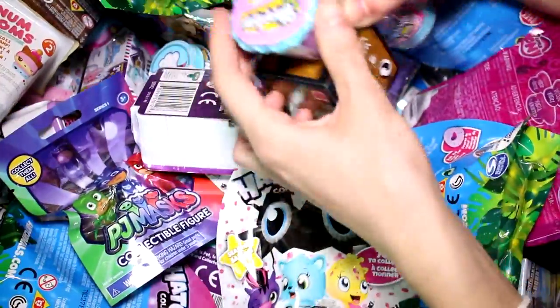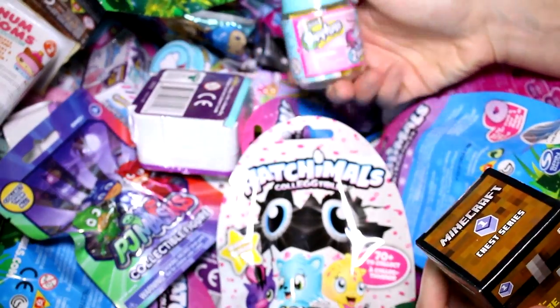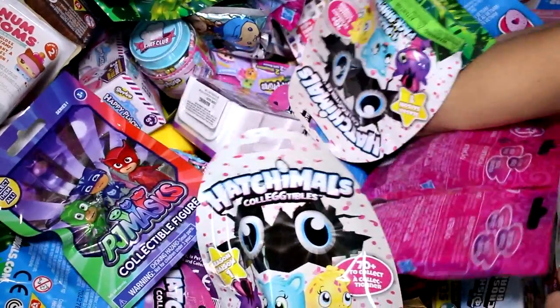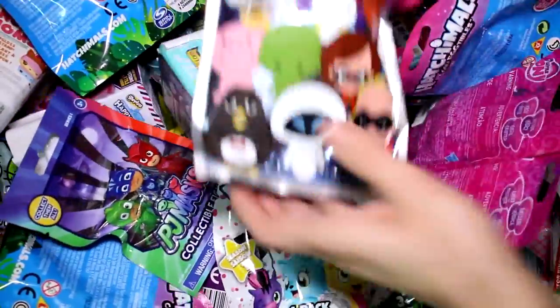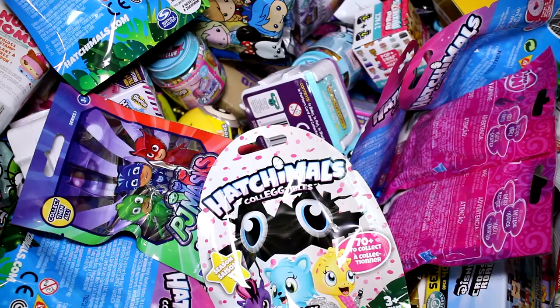Okay, we have of course a Shopkins Easter basket, we have a Minecraft Chess Series One, and then we have a Shopkins Chef Club. In the middle we have a Disney Figural Keyring Series Eight and the Squinkies Do Drop Series One. So let's go ahead and see what we got inside each pack.